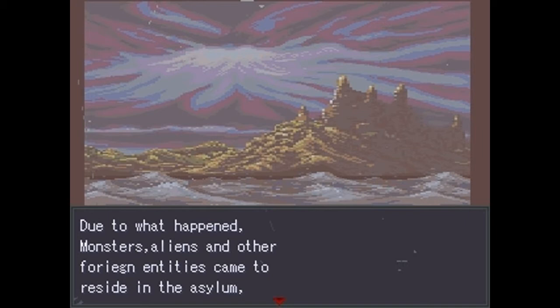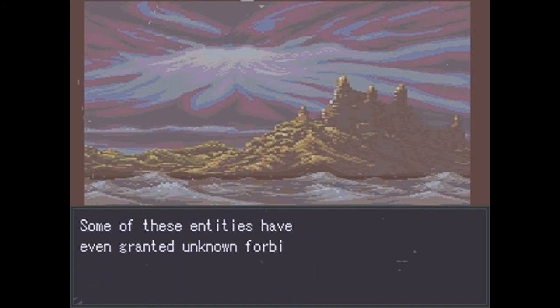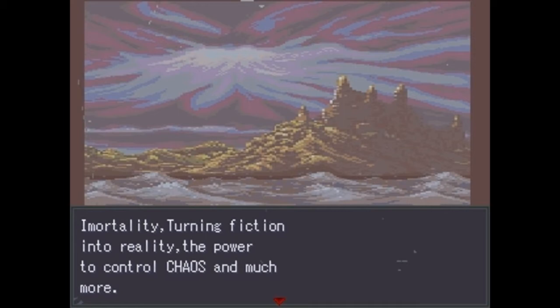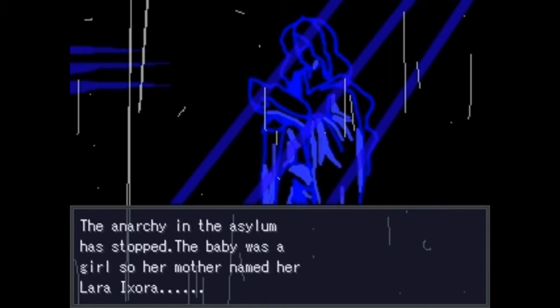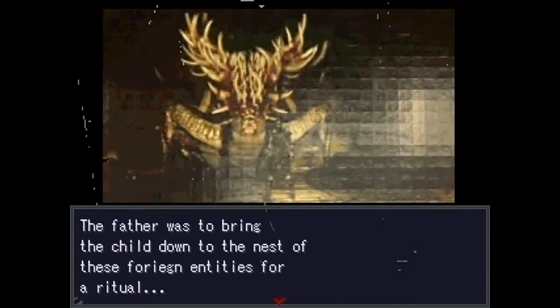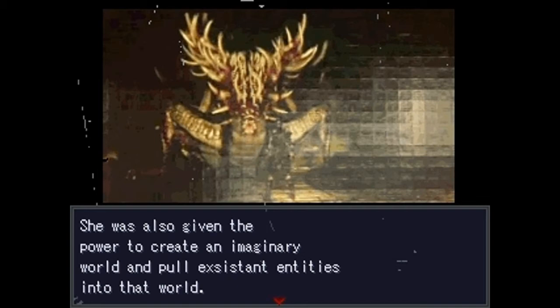All that happens there is gaining pleasure and enduring extreme pain. But that's not all — monsters, aliens, and foreign entities came and reside in the asylum. Some of these were friendly enough to coexist with people. Where the hell are the aliens coming from now? Turning fiction into reality, the power to control chaos, and much more. But one day a birth occurred in the asylum — it was a blessing. The anarchy stopped. The baby was a girl, so her mother named him Lara Euxor. Last time I tried this out I didn't get stuck into the storyline — I was suddenly somewhere else, so I have no idea what just happened.